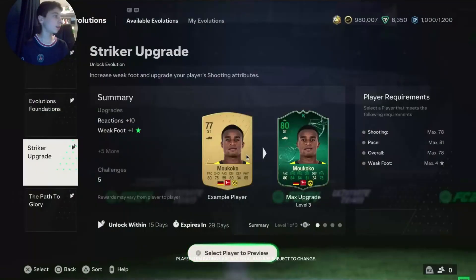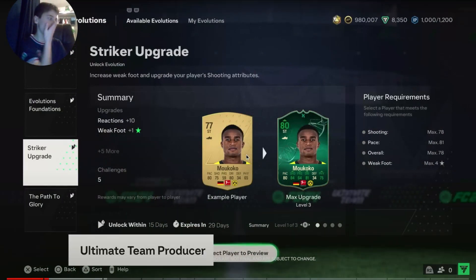Are you telling me that I can finally improve players from my club? That's right. I will say, I think this Evolution screen is actually really nice. It looks good. It's interesting, because Makuku's gone from a gold card to — I don't even know what card that is. It's like an emerald color, which is nice. If you look on the side, it says stuff like Evolution, Foundations, Striker Upgrade, and the Path to Glory. So I wonder if that means you can pick what Evolution you want. It also says under upgrades: plus one weak foot. So that's interesting. Anyway, let's keep watching.